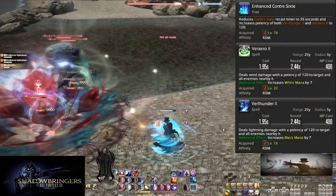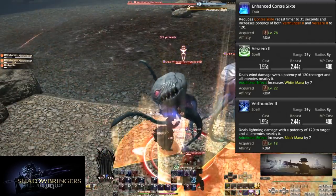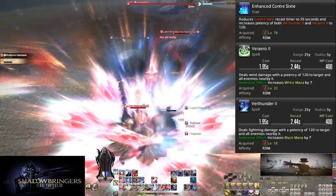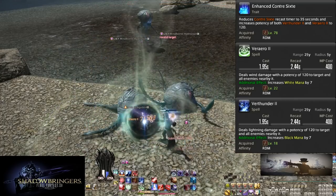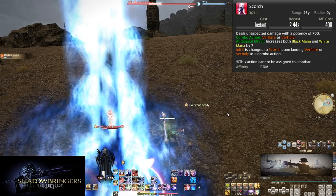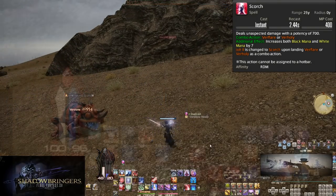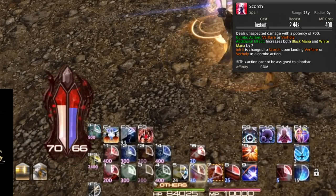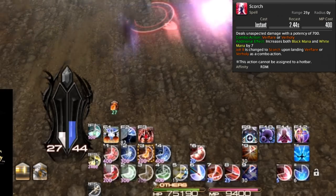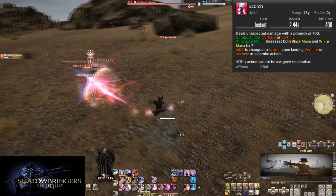Level 78, Enhanced Contre Sixte: Contre Sixte's recast is reduced by 10 seconds, and both Verthunder II and Veraero II are boosted to 120 potency each. Since we use Contre Sixte in both single target and AoE, this helps a little bit in single target too. Level 80, Scorch. Scorch is our finisher on top of our finisher — it costs 400 mana and can only be used after Verholy or Verflare, doing a massive 700 potency and increasing both mana gauges by 7. Scorch replaces Jolt II and must be cast immediately before using any other spells or you lose it. We went from a 3-hit combo to now a full 5-hit combo of skills.